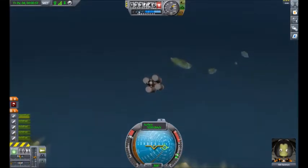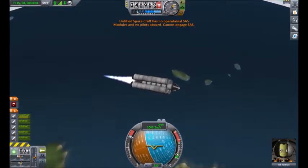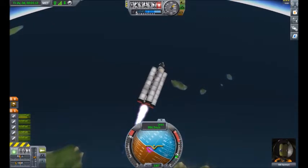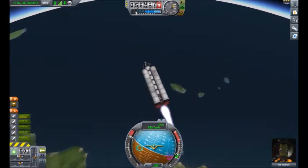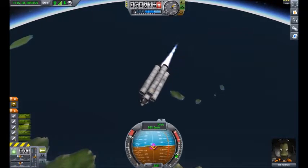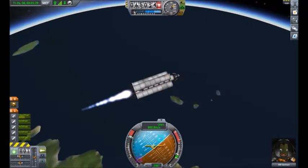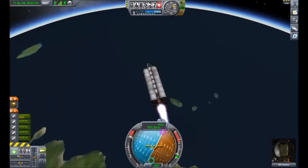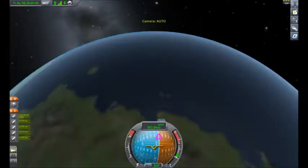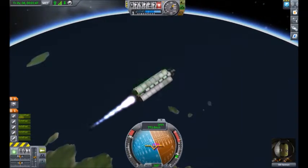You might be asking why I'm turning sideways — it's because we're going already so fast that there's no reason to go up anymore. If you look at the globe right there, we're actually going up still and our orbit is very close. We're very close to an orbit right now, and we're still pretty high on fuel. Right now we're in space. Let me cut the thruster for a second. Let me check the map and see our orbit. We're not going to get into orbit, but we'll get pretty far up while I'm still up here.